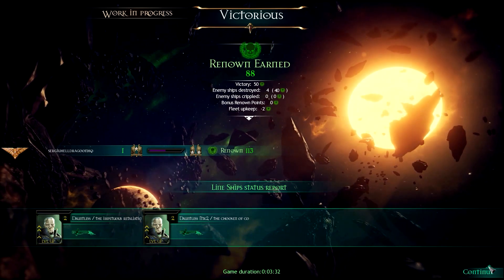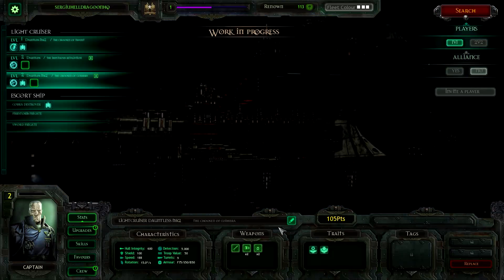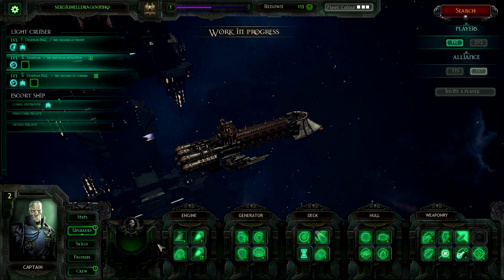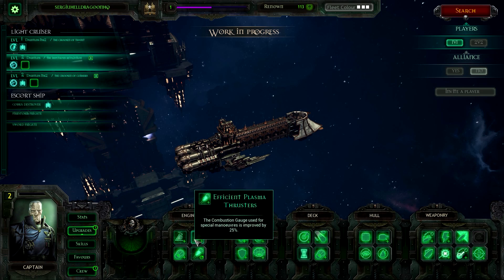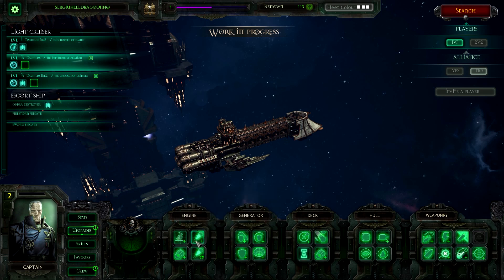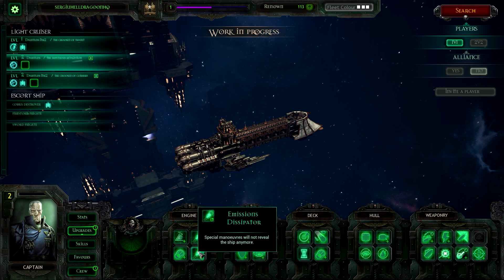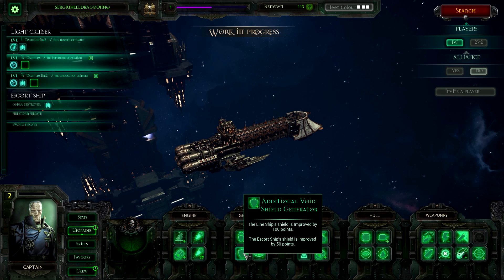I earned some experience. These ships are leveled up — let's go and see the upgrades. The rotation speed of the ship is better, the combustion gauge improved by 25%. Now I don't want maneuvers. The line shields is improved by 100 points. The escort shields is improved as well.